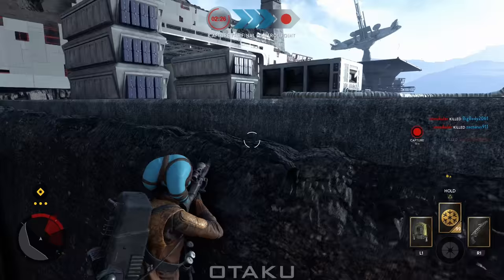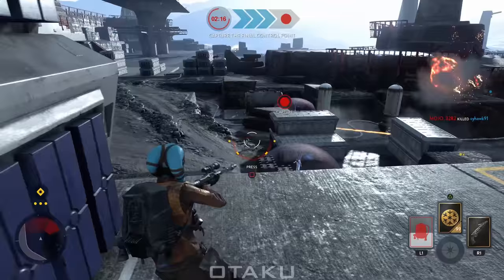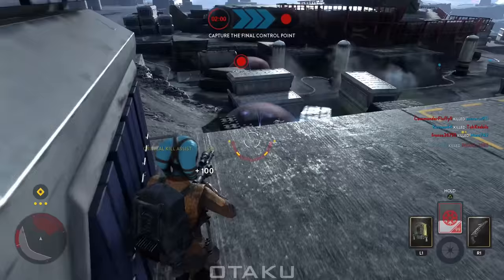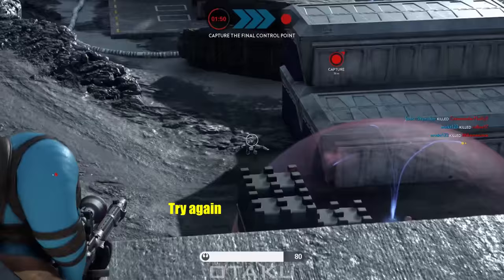This is probably where I should bring up recoil and spread again. The 19X has insane recoil and spread, so using Cooling Cell to get off multiple shots means you have to do something to compensate for it. The best and pretty much only method is to simply force yourself to wait at least one second between shots. You will know the 19X is ready to fire again when it has completely reset back into its resting position after all the recoil has dissipated. Failure to do this will result in really wild shots that can't possibly hit your target.